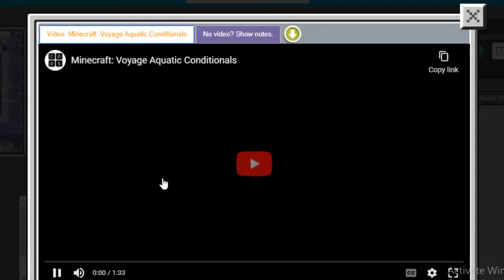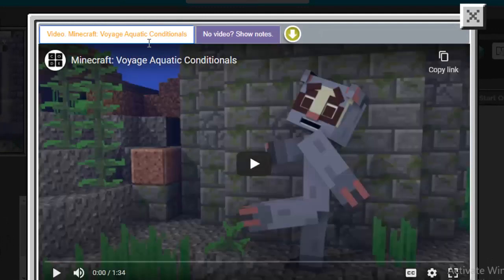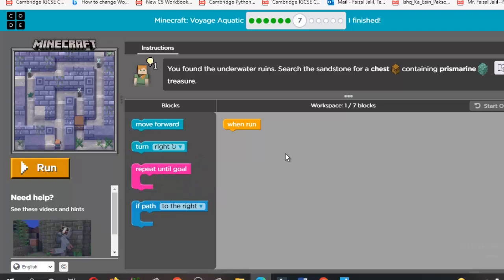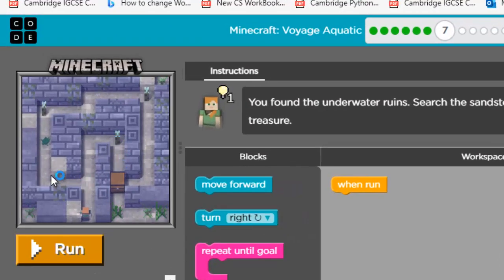Now we have to use conditional statements. Let's use a conditional statement — I'm going to drag and drop everything. You found the underwater ruins. Search the sandstone for the chest containing the prismarine. Here is the chest. You cannot go this way because it's a very long way; this one is the shortest way.